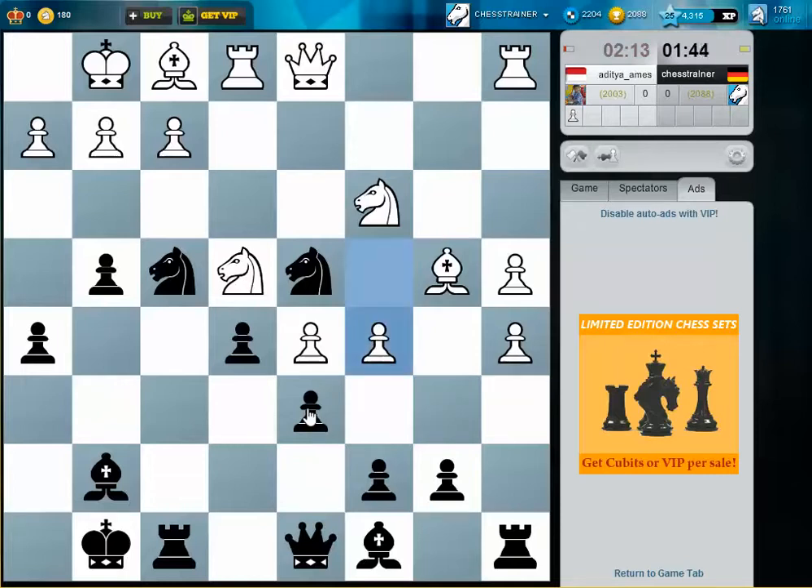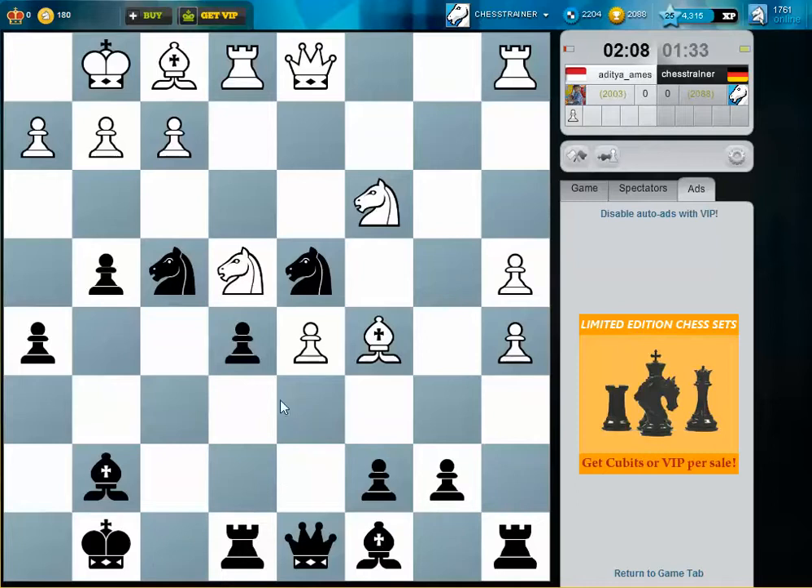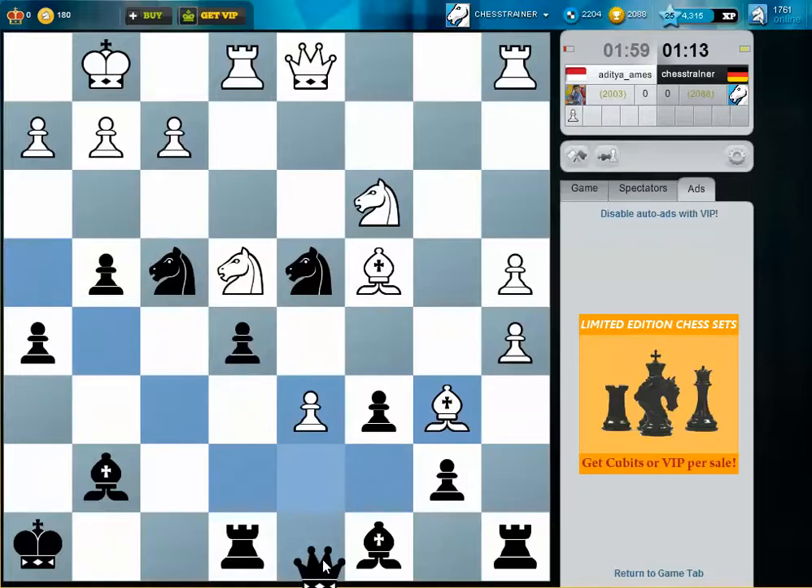He will push for c5 — this was clear. I think there is hardly anything I can do here, despite taking, maybe Bishop f5 very quickly. I try to argue that this pawn becomes weak, but this is not clear at all. Rook a5 maybe now — oh, there is no square for the queen.